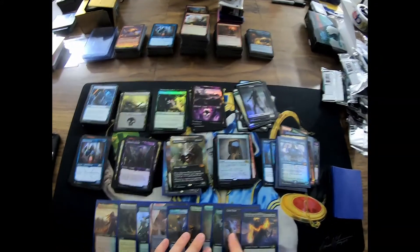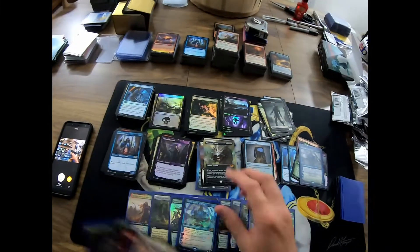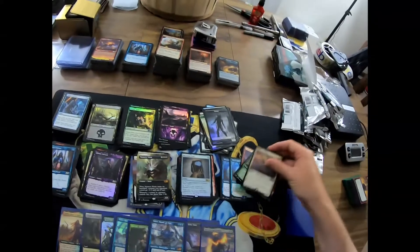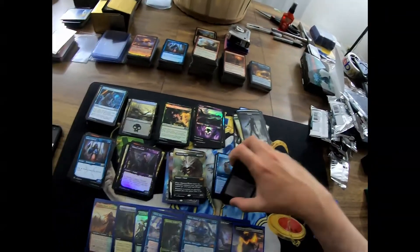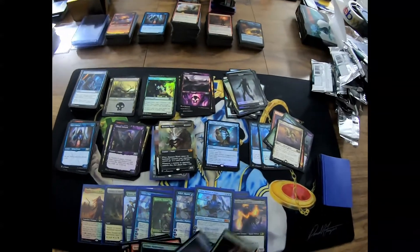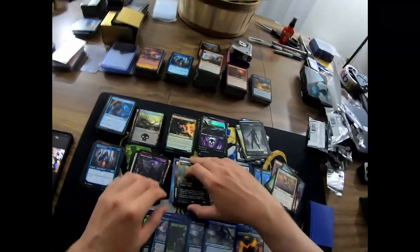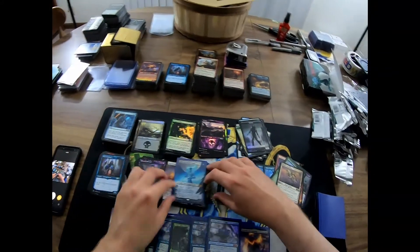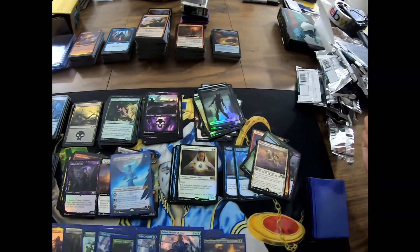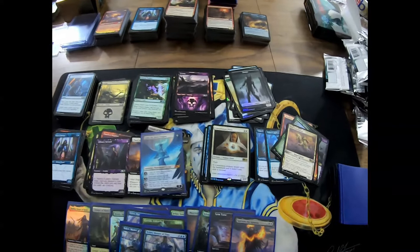We got a foil Solemn Simulacrum, foil full art Grim Tutor, a foil Teferi, a foil Garruk alternate artwork, a regular Teferi non-foil, and a foil Teferi regular. So this is Teferi vision — two Teferi's back, don't forget the Ugin in there too. This was an amazing box, actually pretty good. That last pack did it for me with the full art Grim Tutor — I really appreciated that.